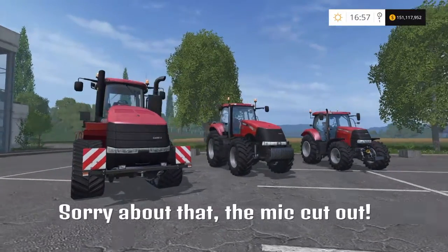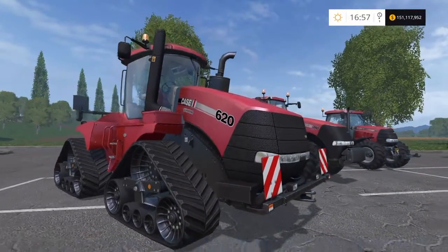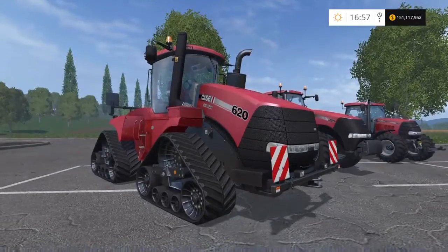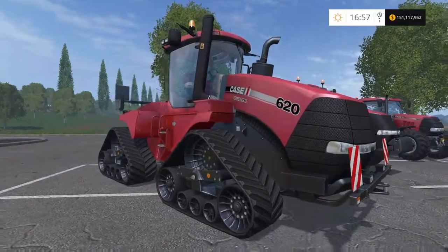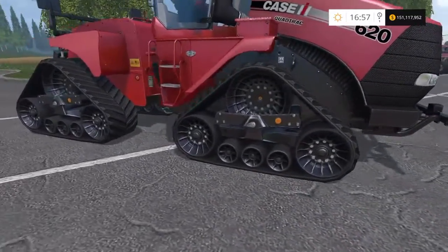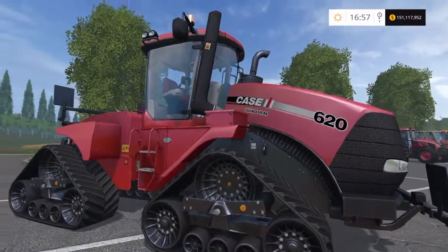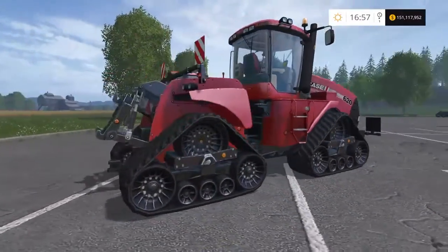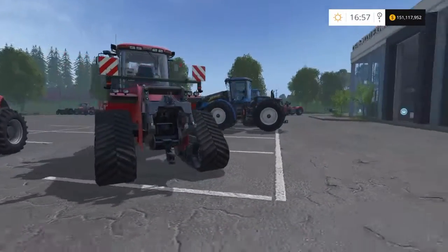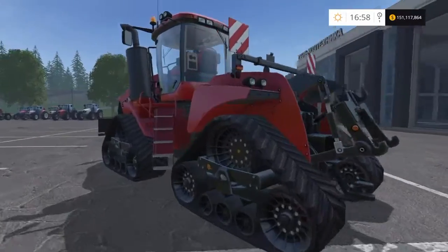Now we move on to Case. I'll start with the bigger one — the Quadtrac 620, which has 692 brake horsepower, costing £379,000 with a 26 mph top speed. It's called the Quadtrac because it has four tracks that pivot in the middle so it's got quite a good turning circle. This is one of the biggest ones — this is a monster. It will pull a house; it's huge. The only downside is no front linkage.